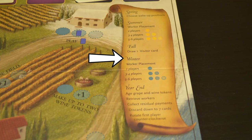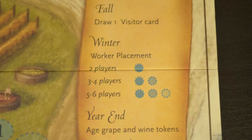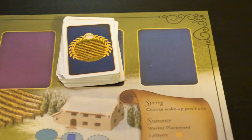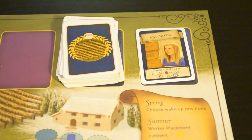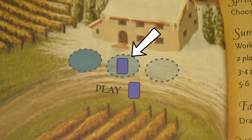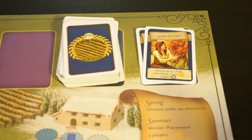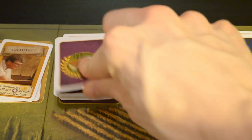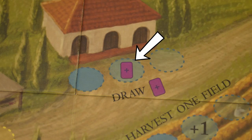Now it's time for winter. If you have any workers remaining, you may use them to take any of the winter actions. The same rules apply for numbers of players and bonuses as in the summer. The play a winter visitor card action allows you to play a blue card from your hand — discard it and follow the instructions; the bonus lets you play 2 blue cards. The draw a wine order card action lets you draw a purple card; the bonus lets you draw 2.